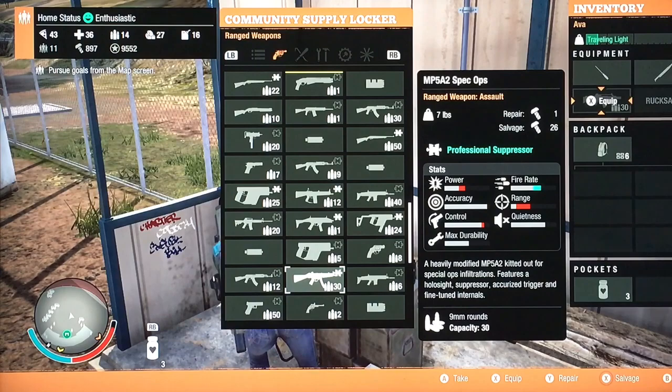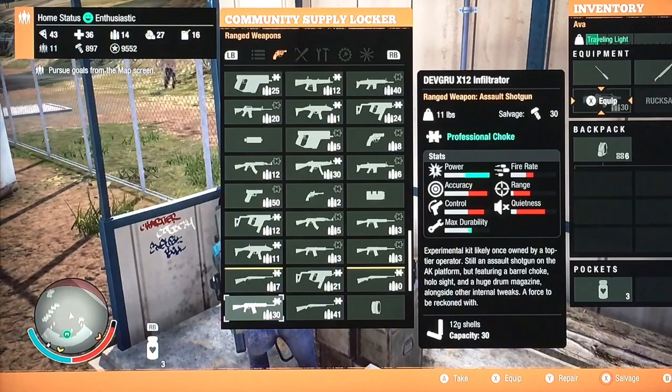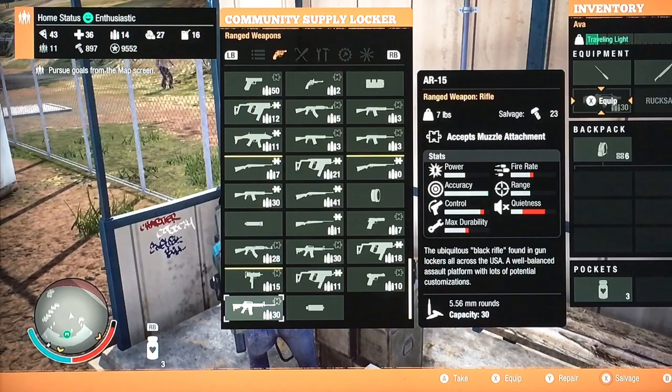The MP5A2 Spec Ops is awesome because it is 9mm and it is sighted — one of the few in the game I've found. There's another MP something custom, a smaller handheld, and you can get a Spec Ops version of that. But all the Spec Ops ones seem to be held by the traders — they don't sell them, they hold them.